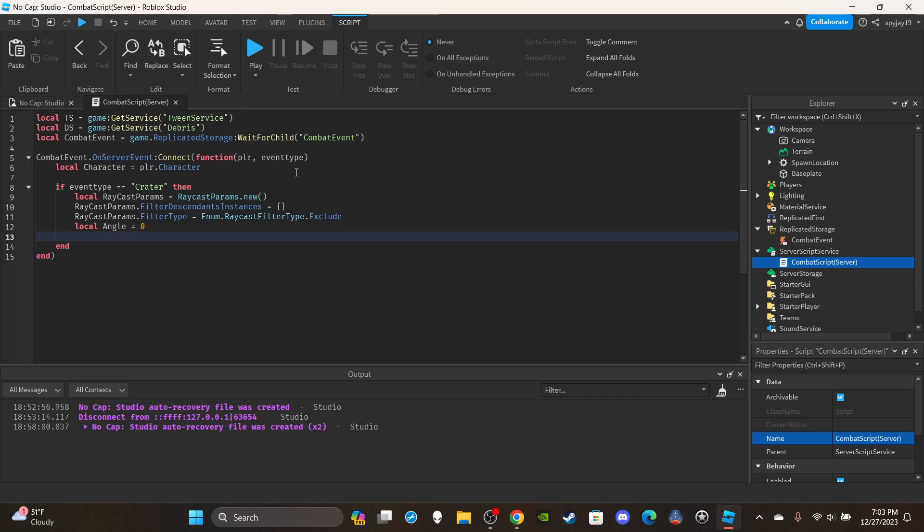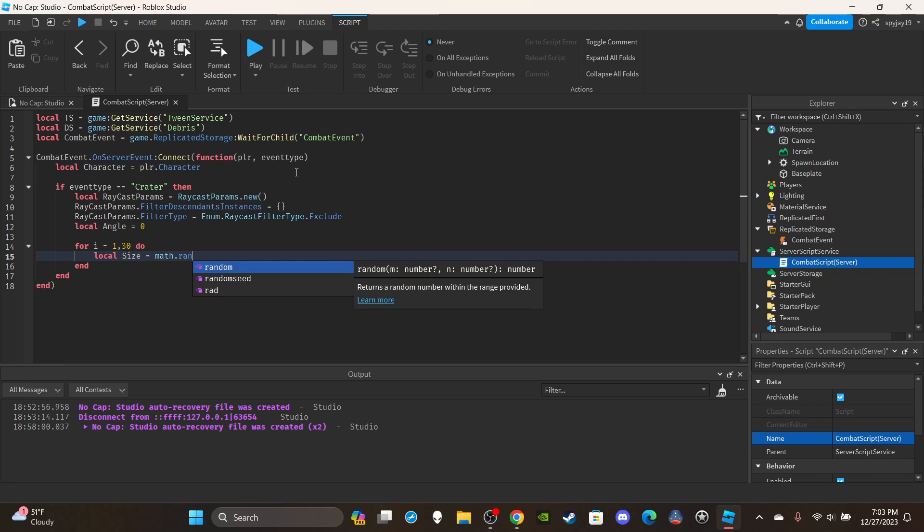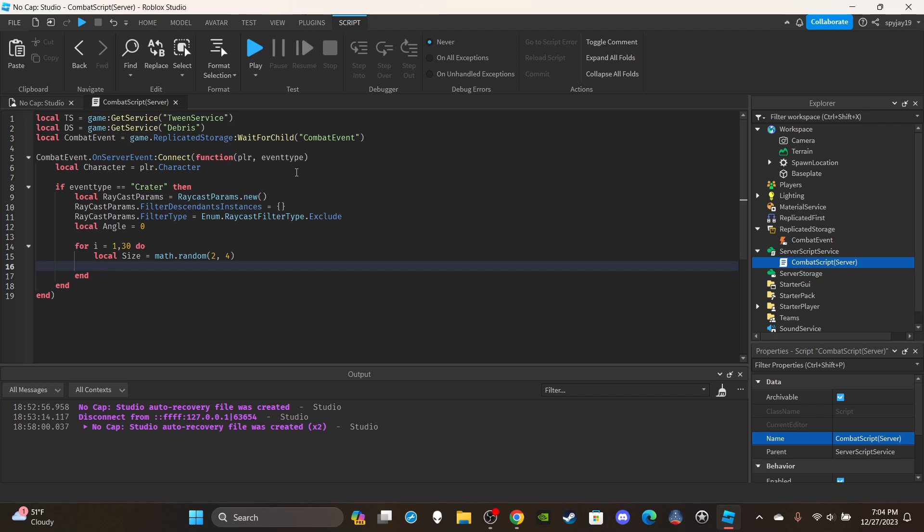Create an angle variable: `local angle = 0` — we start at zero and increase each iteration since the debris spawns in a circle. Then set up the for loop: `for i = 1, 30 do` — this runs 30 times, creating 30 debris parts (adjust as desired). Calculate size: `local size = math.random(2, 4)` — play around with the range for your desired effect.